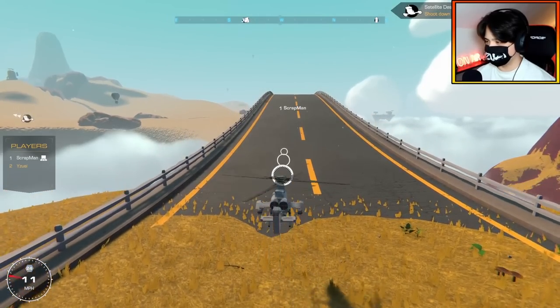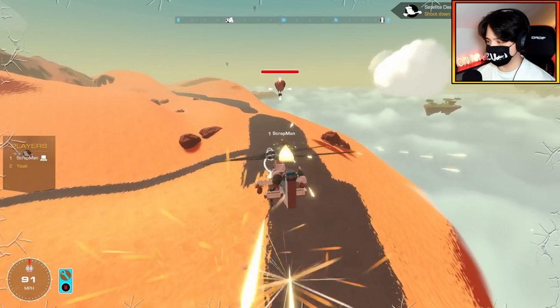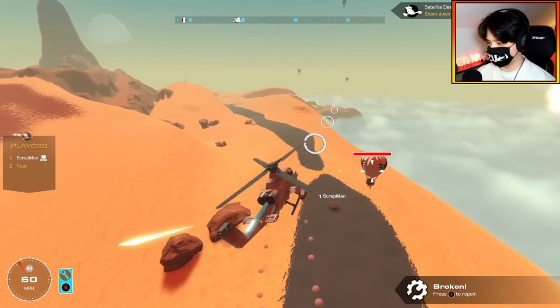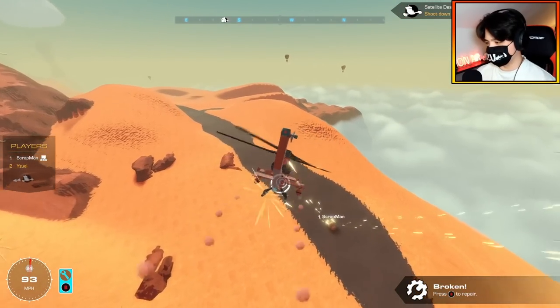Hey! Go, little guy — or big guy! I'm already getting shot at from the front here. I see that. First rocket is inbound. Whoa, that is a lot of miniguns. I did not expect that. You have your auto aim off, right? Yep, I do. You're quite slow, so I'm able to just shoot.